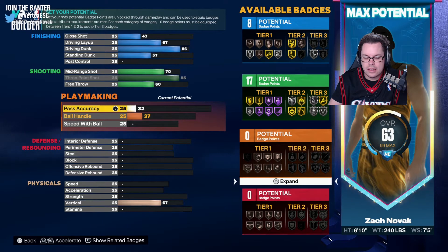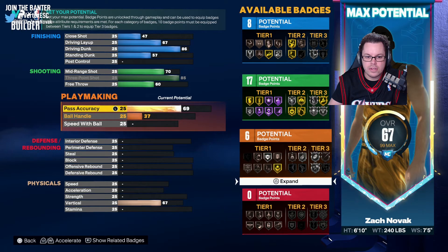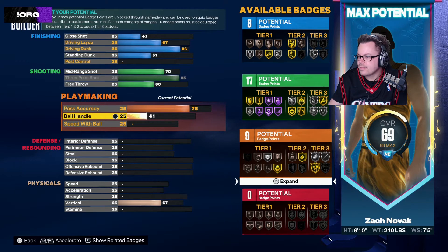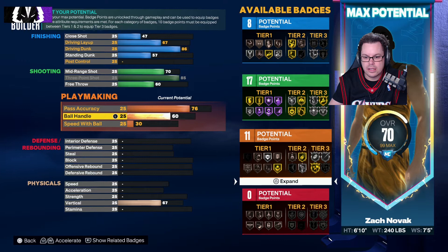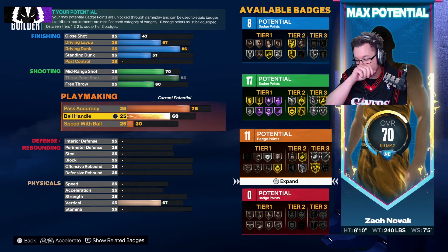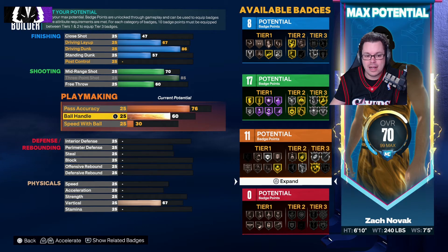The handle's kind of easy I think for a big, because if you go 76 you get the fast break gold in tier two which is awesome on a rebound. And the handle I bumped it up to 60.